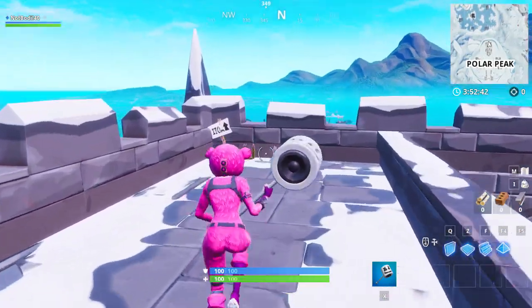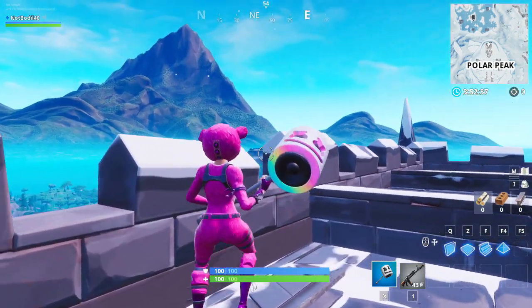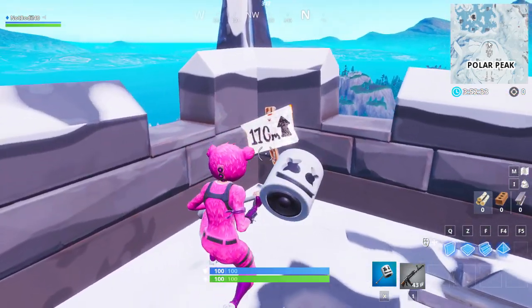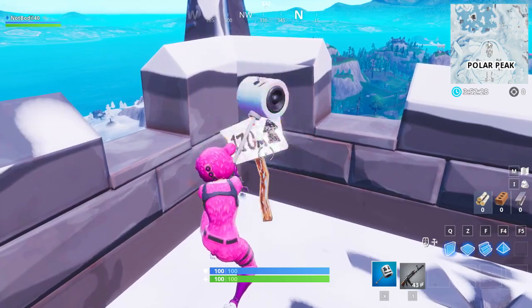What you gotta do is land on the castle. As you can see, this is 170 meters tall — a little bit less, I think two meters less than the volcano, which was the first location. But over here we have the sign, and you can just visit it.